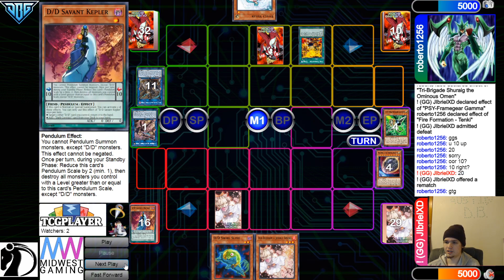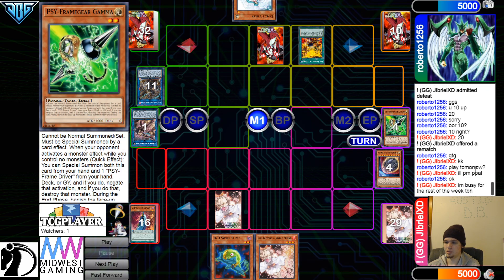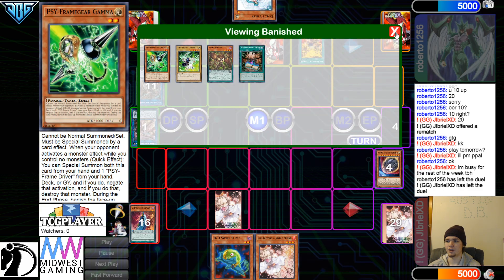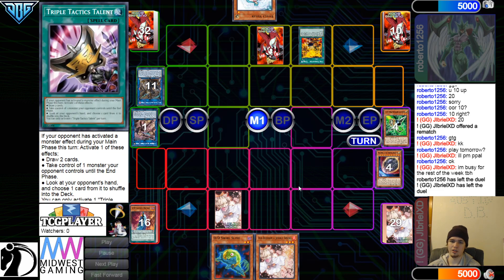We're going to go ahead and see nobody win any money there — kind of a weird way for a money match to go, but it happens. Again, if you want to check out the Coliseum, I'll leave a link to it down below in the description. If you want to message Jib to get the DDD spreadsheet for $25, you can message his Discord — I'll leave his Discord username down below in the description.